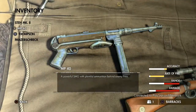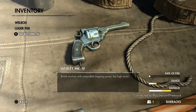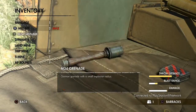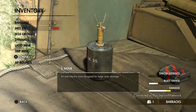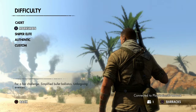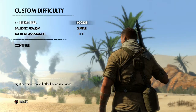For secondary weapons you've got the Panzerschreck, Thompson, and MP40. For pistols we have the Luger and the Mark IV. You're also able to hold up to two bandages, two med kits, and two side items like mines, trip mines, or a very high-powered round that eliminates vehicles faster.